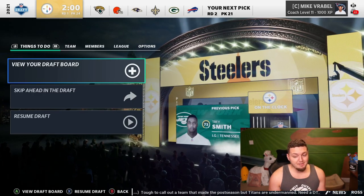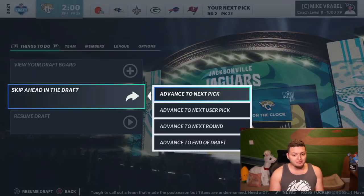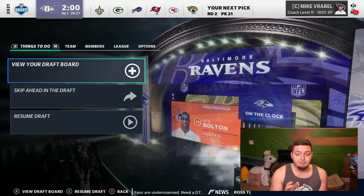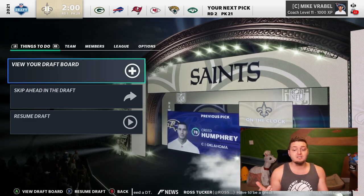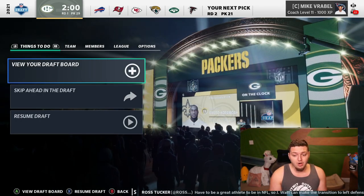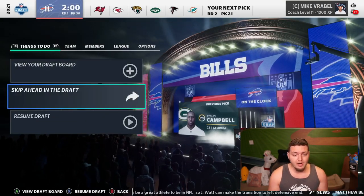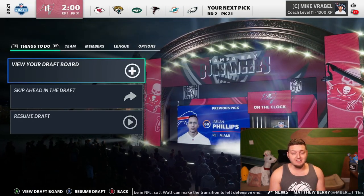Cornerback Sean Wade out of Ohio State goes to the Jags. The Browns select Nick Bolton, outside linebacker. The Ravens select Creed Humphrey, center 78 overall out of Oklahoma. Next, Jeremiah Owusu-Koramoah out of Notre Dame — he's actually a beast, I'd love for the Titans to get him. It's been all offensive linemen, barely any linebackers. Tyson Campbell, corner out of Georgia. The Bills select Jalen Phillips, 69 overall out of Miami — lowest yet.